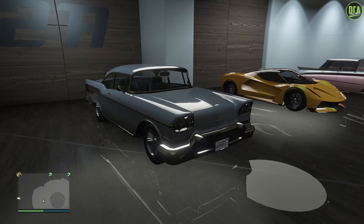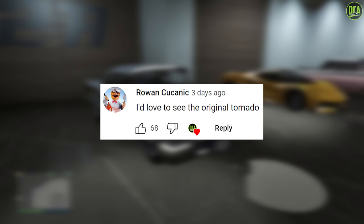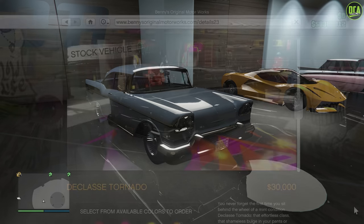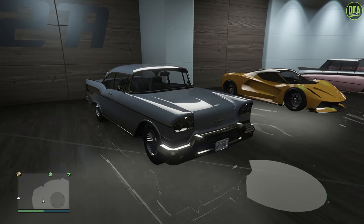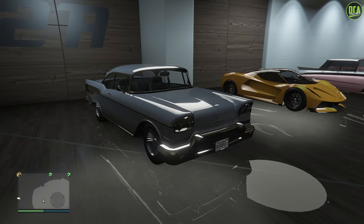So in today's video, we're going to be customizing the Declassé Tornado — the regular one. I did customize the Benny's custom variant a while ago, however a lot of you guys wanted to see the regular one customized in this series as well. This car is an OG vehicle that's been in the game since day one and can be purchased from the Benny's website for $30,000, or you can get it off the street for free. The Tornado name was first introduced in GTA San Andreas, which has a bit of a different design compared to the one in GTA V.